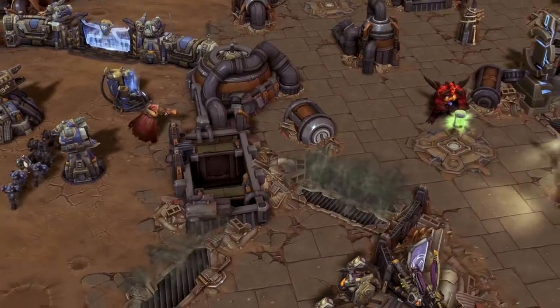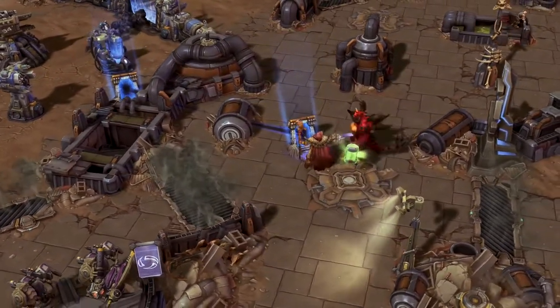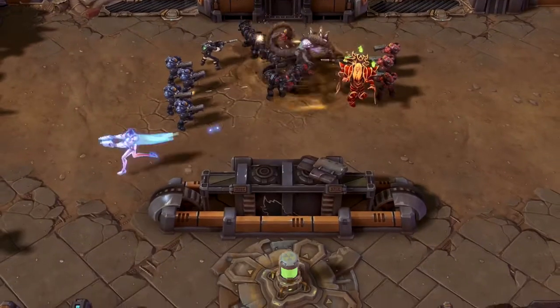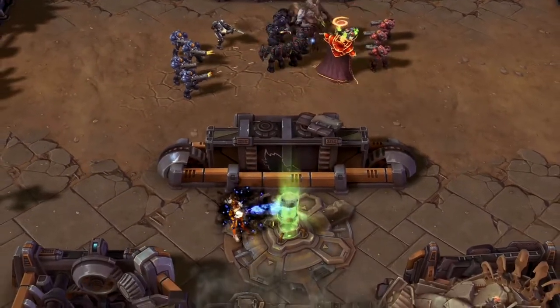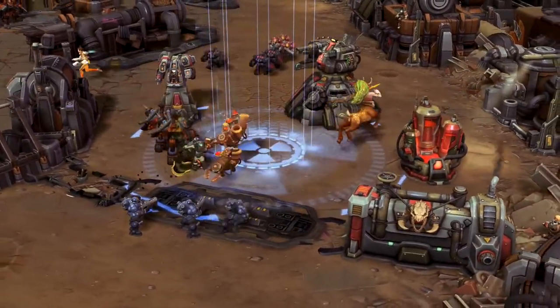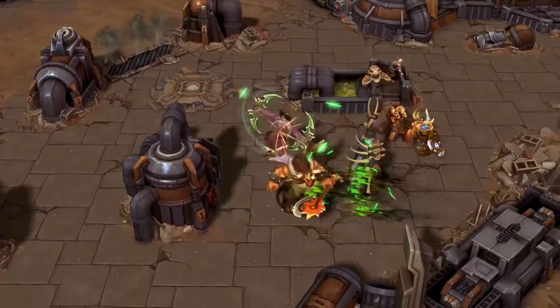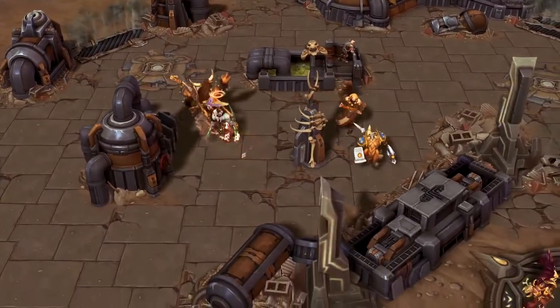Warhead Junction is a large battleground, so heroes with high mobility will have significant value. Get in and out of lane quickly, responding to the availability of nukes. Once equipped, use that same mobility to tactically dish out damage. This map, unlike others, is relatively open and free of critical choke points.